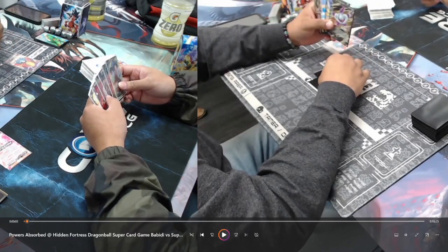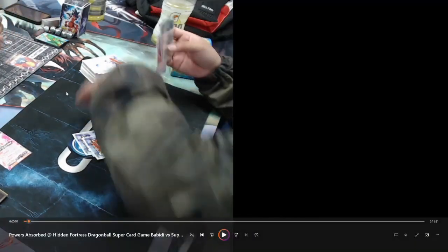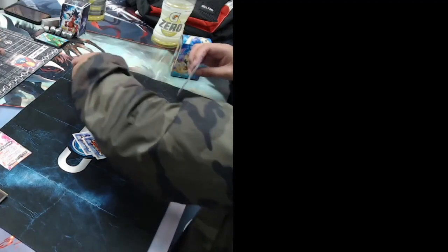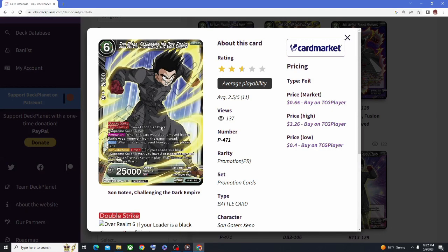He mulligans away the token negate and the 8 drop, or the Double Strike Goku 10. Which is kind of weird to me because I figured that you need this in this matchup, but I'm sure he has his reasons for doing so. Let's pull up the card text and see when he's able to play those cards. So this is the card he mulliganed from his hand. It looks like he's able to play this for 1 energy if you have 2 or more.